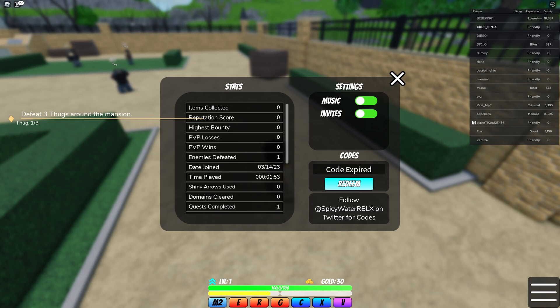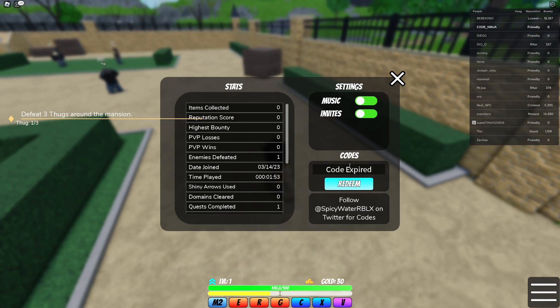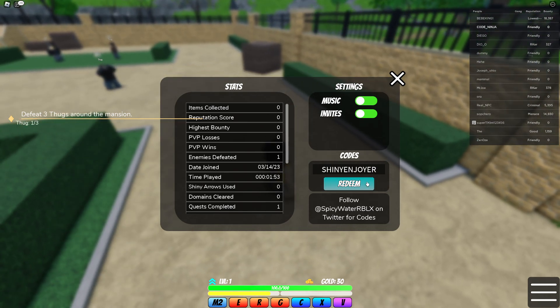That code was expired — unlucky. I hope there are some working codes because these are the latest codes the developer released. It's weird if they're all expired since that means they're not updating the codes, which is really bad. Let's try the next one — also expired. But this one worked: 'shiny enjoyer' — we got four shiny arrows, four stand arrows, and eight loka!